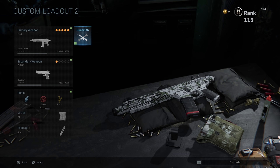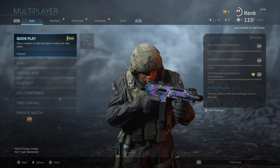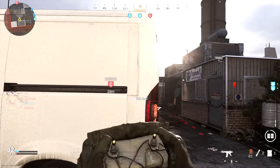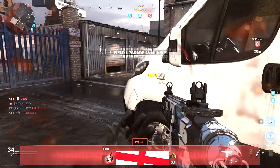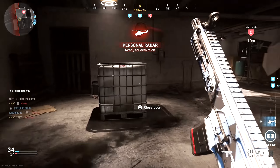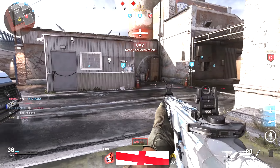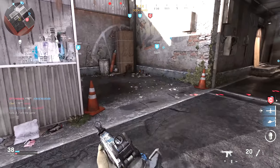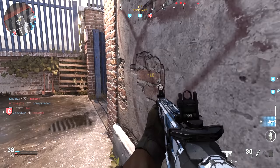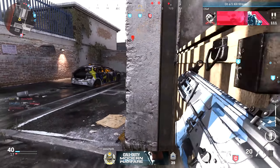We're level 115, yeah — not subliminal messaging, you know what I mean, for those zombie fans. We got a double kill. Let me finish him with the C4 — guys, you need to use C4, it's so good. We're playing on my favourite map, Hackney Yard. And this guy just spawned right there — they still need to fix the spawns, man.